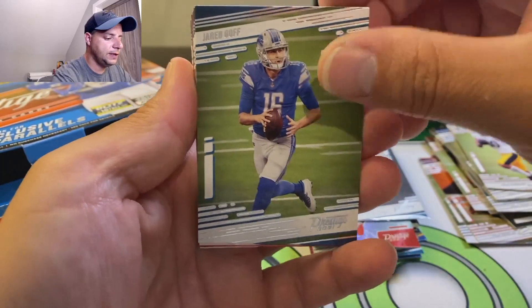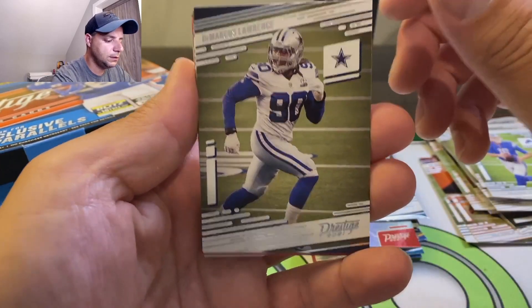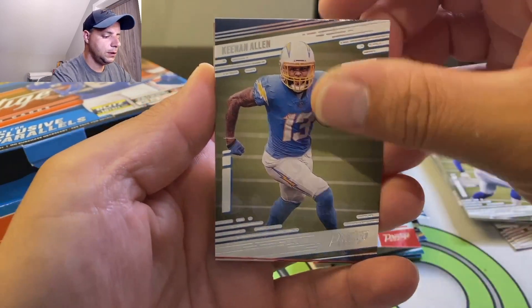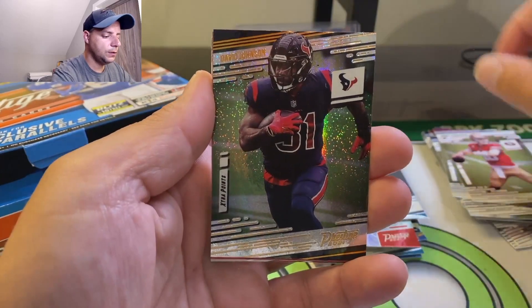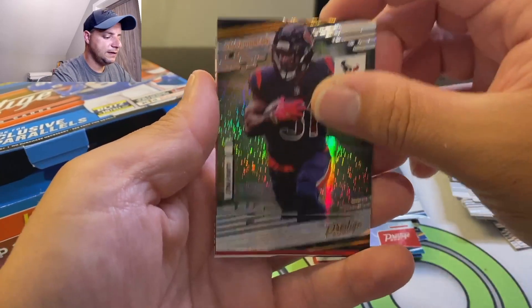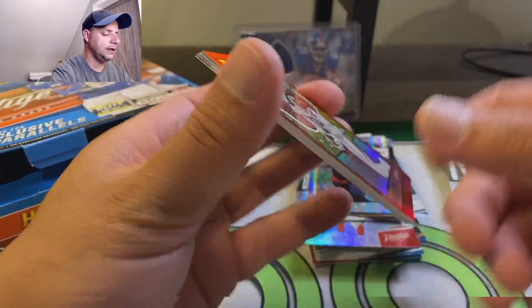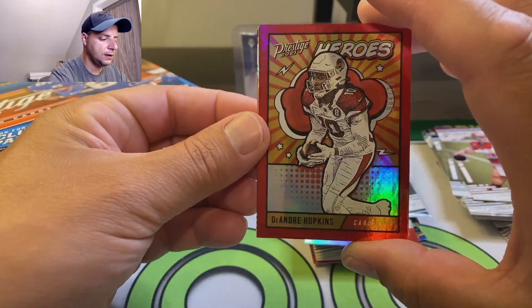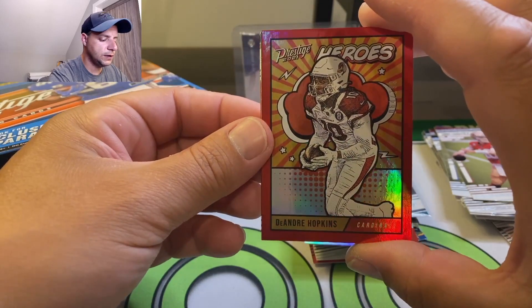Got Jared Goff now on the Lions. Demarcus Lawrence, Keenan Allen, Jimmy Garoppolo, David Johnson. Oh, I like this - I can tell you right now I'm going to like this card. DeAndre Hopkins - I love anything like comic book style. Kaboom! This is a nice card.